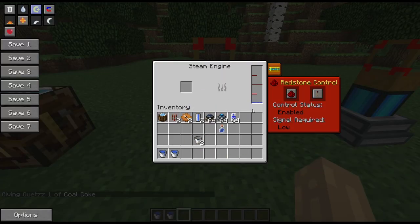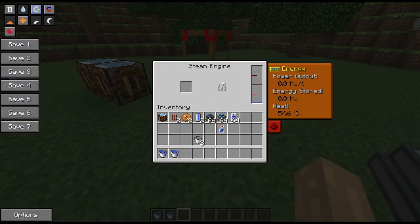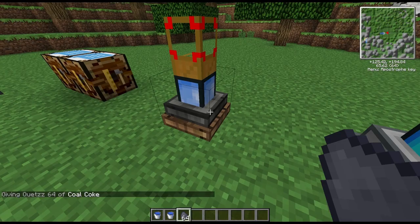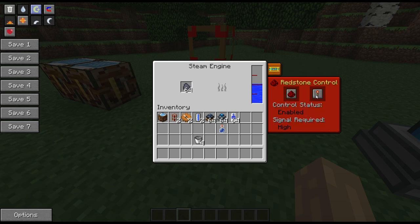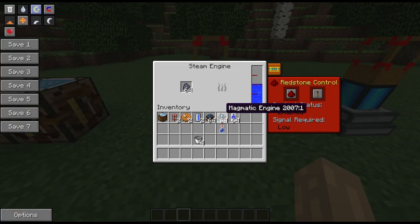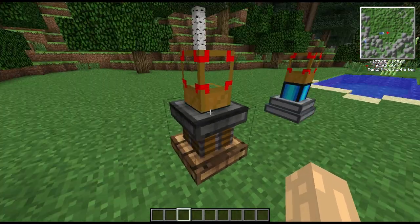It will take coal coke. If we turn it on — the heat is going already. Let's get a stack of coal coke in there. I would assume the best way to do this long-term would be to pump it in. By default the engine appears to be on and the power output will slowly ramp up to two Minecraft Joules a tick.